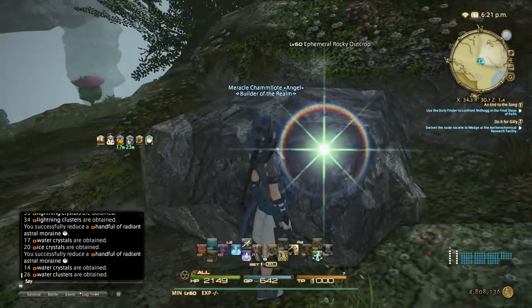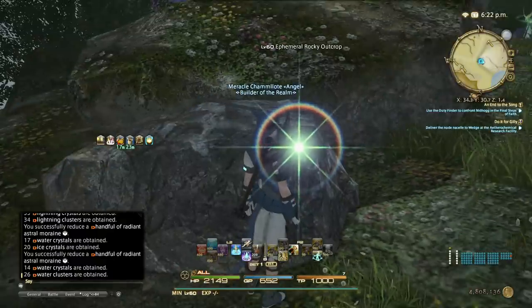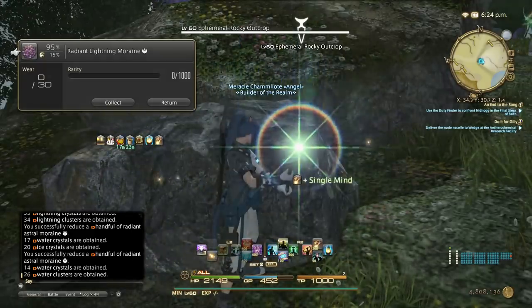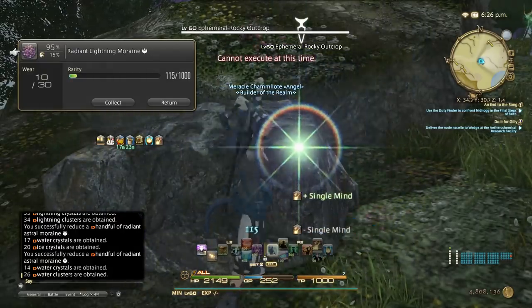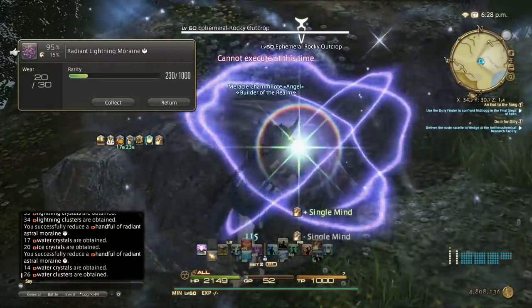There it is — the radiant lightning. Let's use a cordial for it. We want at least 650 GP so we can get 100% gathering rate. Just do the same thing: single mind — single mind avoids using a gathering attempt — then methodical appraisal, single mind, methodical appraisal again, one last time single mind, methodical appraisal.